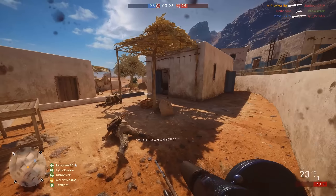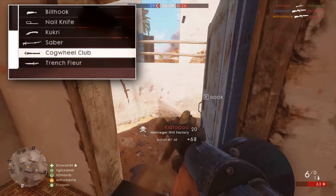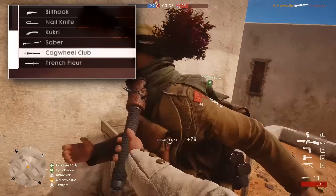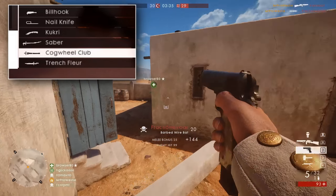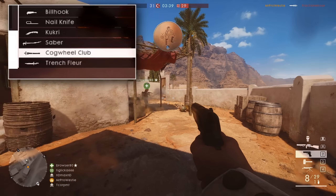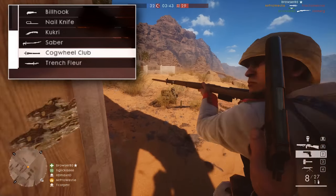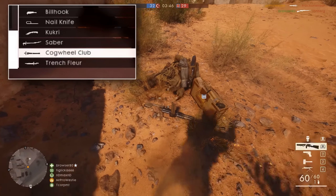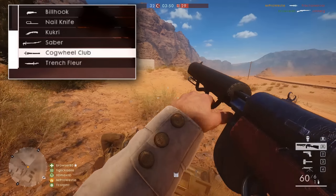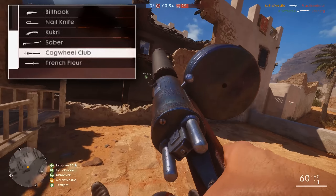The second group of melee weapons — grabbed again by Danny on PC — shows off the Kukri, the Sabre, and Billhook weapons. I think these will be the new puzzle piece weapons added to the battle packs. I can't find any in-game descriptions for these on the CTE, so I wouldn't be surprised if they come out in some battle packs around the time of the DLC release.